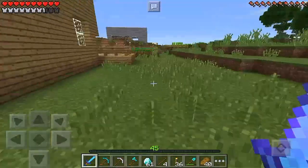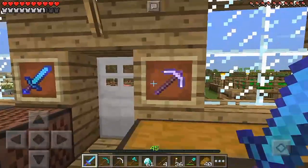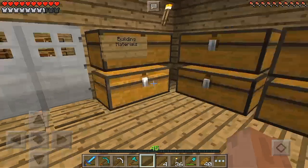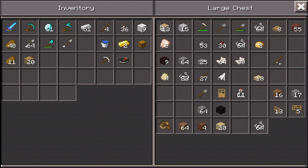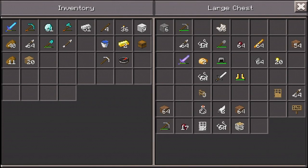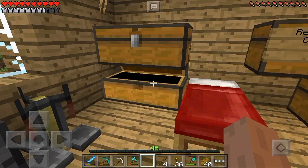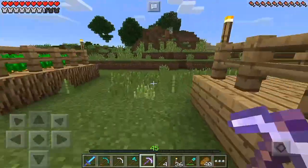Let's go ahead and check on my fortune 3 pickaxe, because I know we did use that in the mining episode but I can't remember whether or not it was low. I think we have enough levels to repair it. It's pretty good on durability. Are there any other pickaxes that are important? I remember there was an efficiency 3 pickaxe - I don't know where I put that. It was an enchanted iron pick. Was it in this chest? Yes, it was. Alright, this is the one I wanted to repair - the efficiency 4 pickaxe. Why don't we go ahead and do that real quickly?